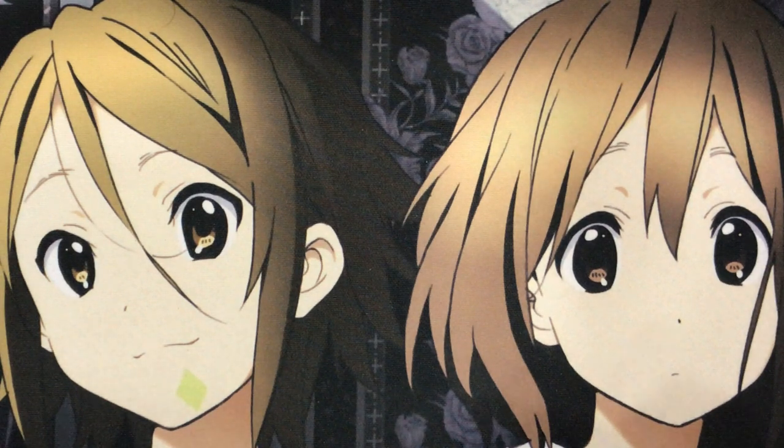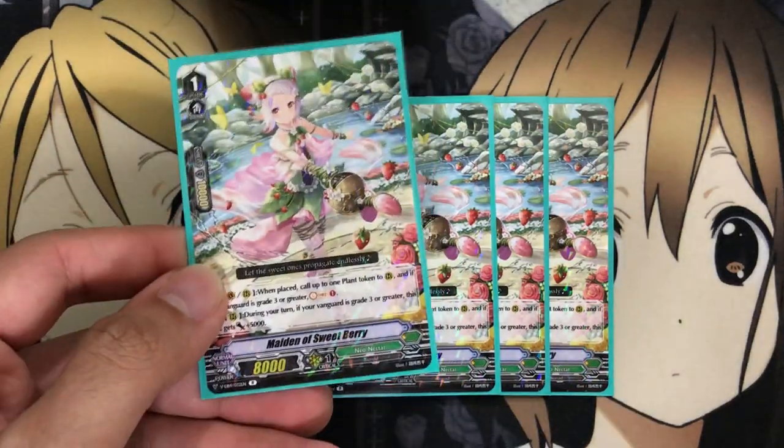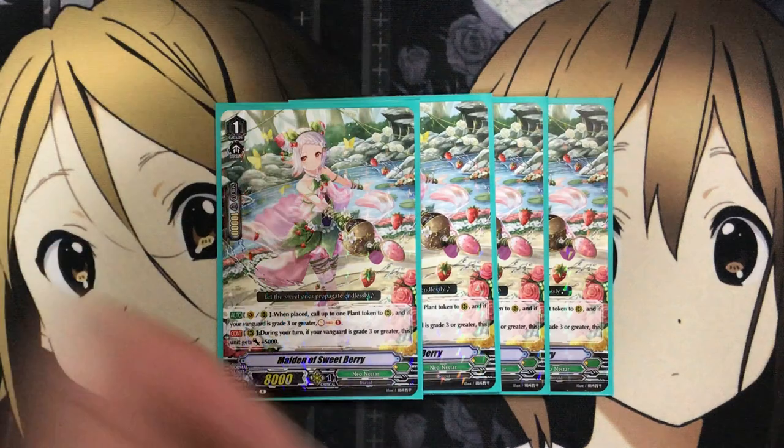For the grade 1s, I'm running 4 Maiden of Sweetberry. On Vanguard or rear when placed, call up to 1 plant token to rear, and if your Vanguard is grade 3 or greater, Soul Charge 1. On rear during your turn, if your Vanguard is grade 3 or greater, this unit gets plus 5,000 power. It's only a rare, which is great. Whether you call it to rear or ride it to Vanguard Circle, getting a plant token for no cost gives you early game presence — put the token in front, then have Maiden of Sweetberry boost from the back row as a 13k booster.